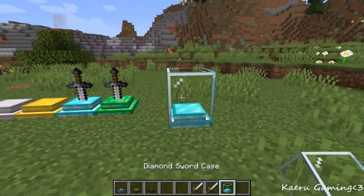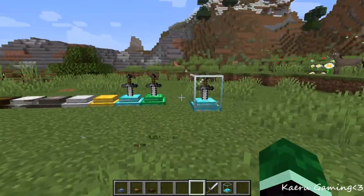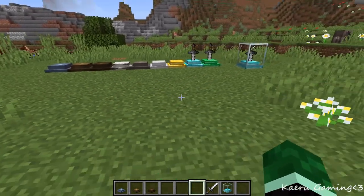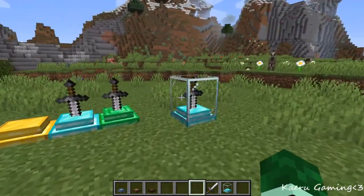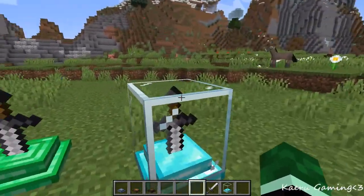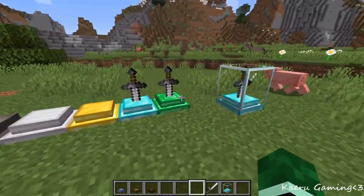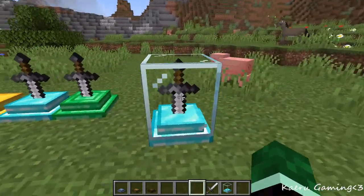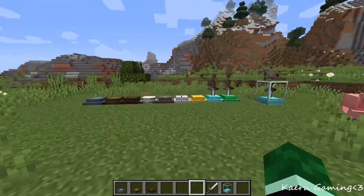They also come in a glass variant if you want something more fancy for your most special enchanted swords to put in a museum. Altogether this is a very nice decoration mod that also comes with a bit of storage for swords you have close to your heart or just want shown off. You can put these like the sword in the stone and have something like an Excalibur, or put them in a museum all shiny and enchanted — looking very nice.